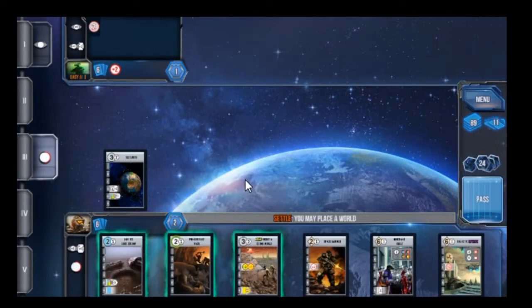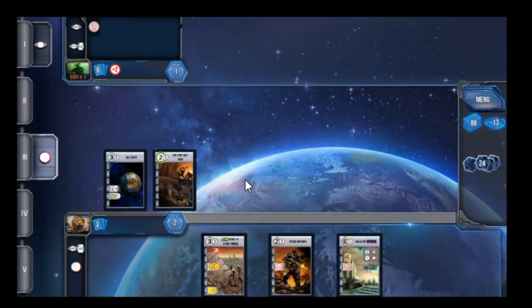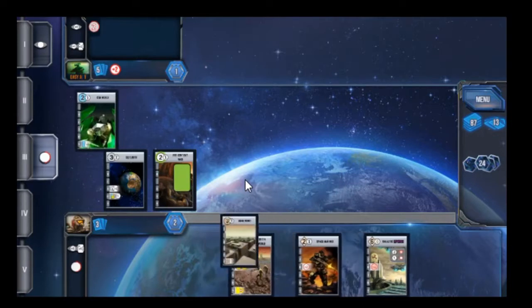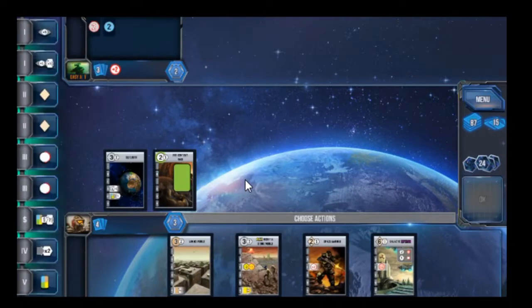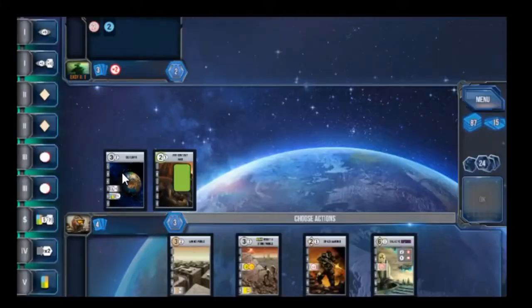Then settle. I'm going to settle that one for the Merchant Guild and that Novelty Planet. When you settle, you get that extra card in hand. One thing I want to do is sell this card. Because I have Old Earth, which gives me a plus one advantage to my genetics — to any good — my genetics will be worth five cards instead of four. So I'm going to sell for sure.